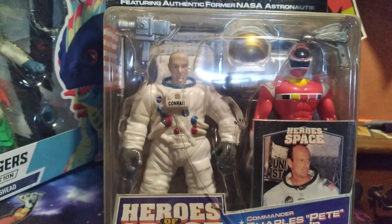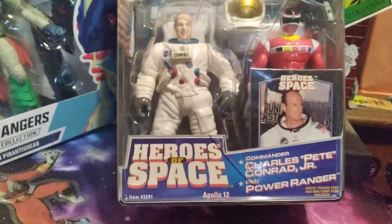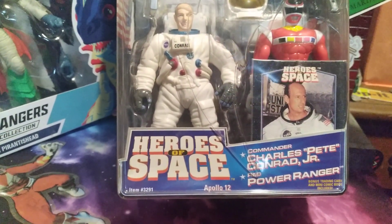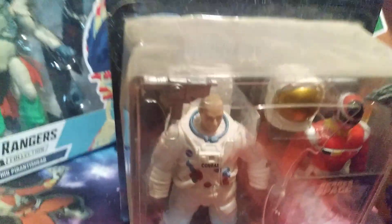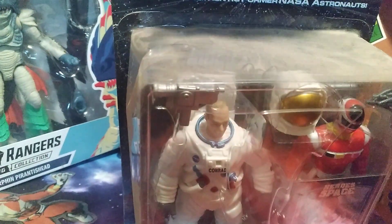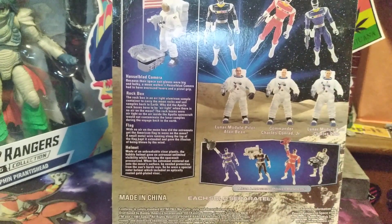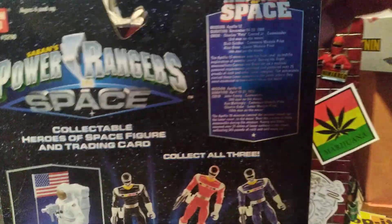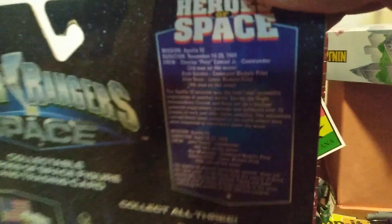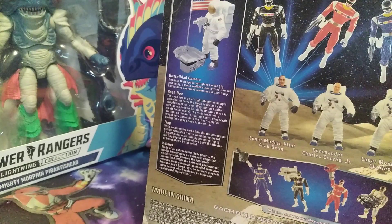I do have this one thing I've had for a while — I don't even know why I have it. It's a 'Heroes of Space: Charles Pete Conrad Jr., Red Power Ranger' bonus trading card. It's dusty and just sits around. On the back, there were three of them and they came with each ranger. It also has a description of the Apollo 12 mission.